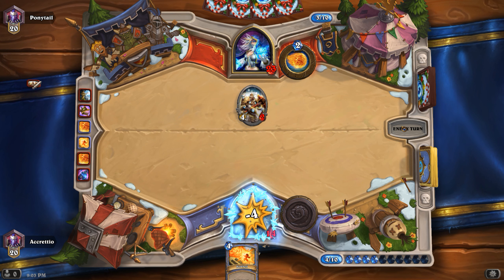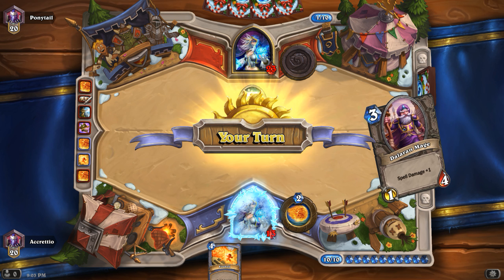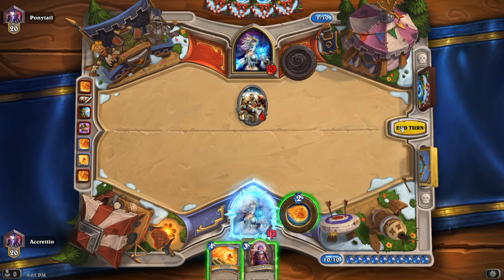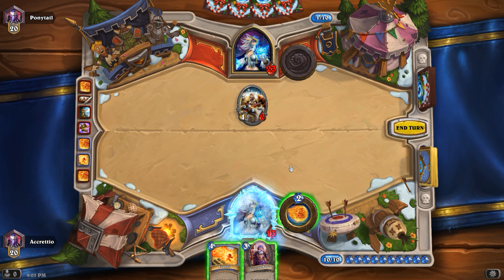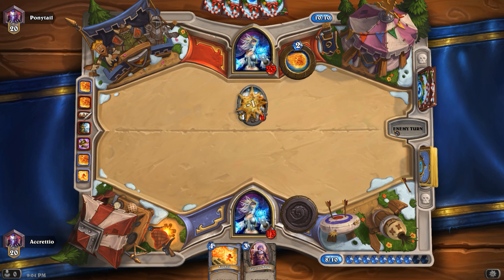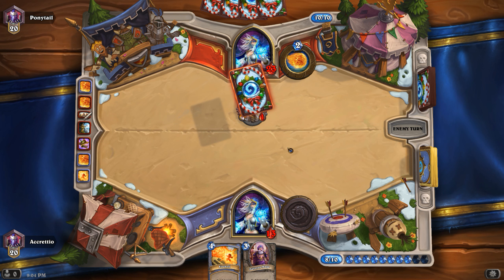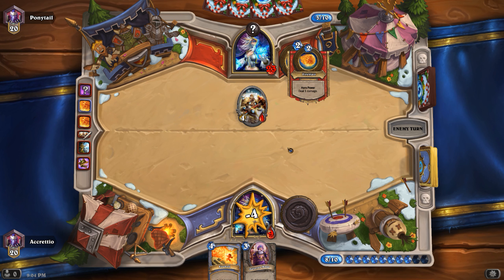Free damage. This is pretty bad. That's a 1/4. Okay, let's just ping that and hope she can't kill me this turn. Because then I can play the Dalaran Mage, Fireblast that minion, and play the Fireball on another minion — or face, or whatever. Secret — I don't like secrets.